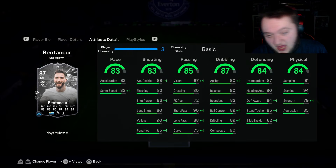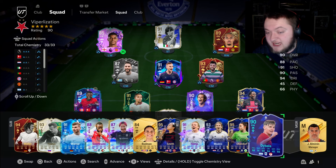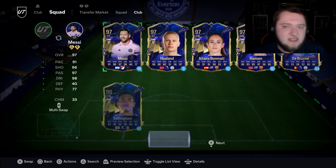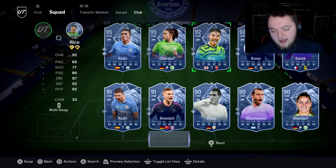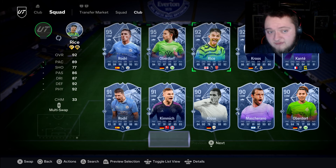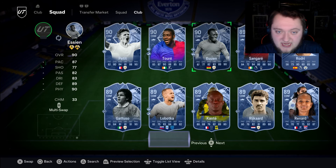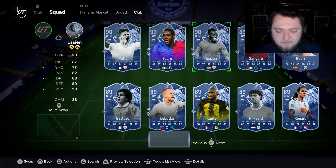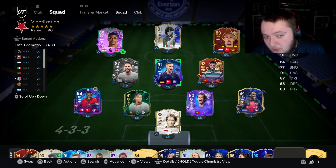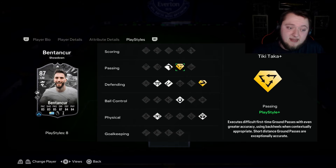My review is in on Benton Kerr — do I think you should complete this card? I actually do. What CDMs are you probably used to playing with? Joshua Kimmich, Erbadorf if you've been lucky enough to pack her, Kante, and players like that are very very good. Maybe you've got Royce, Rodri — Rodri is a very good CDM on this game. Essien's a very good one too, but I actually think I'm going to take Benton Kerr over Essien. It's this tiki-taka playstyle right here — I cannot tell you how valuable this is as a deep line playmaker, which I think is what Benton Kerr is.